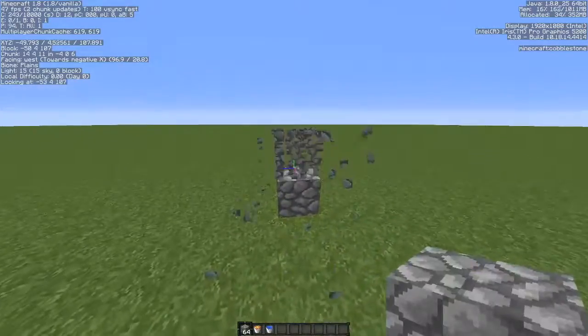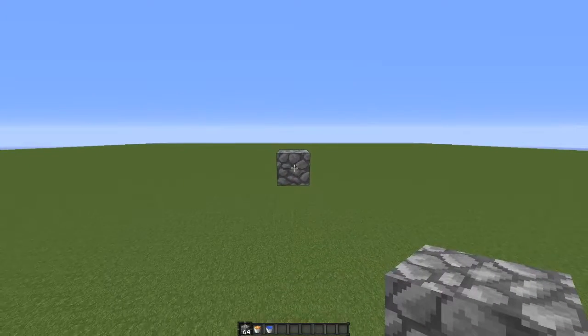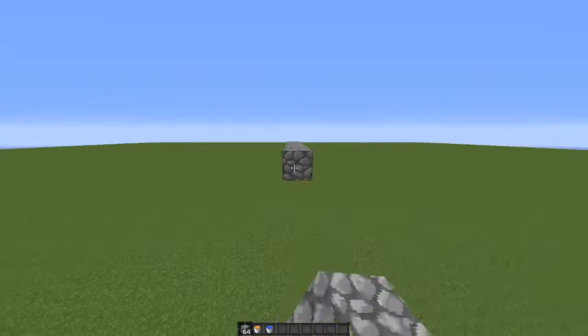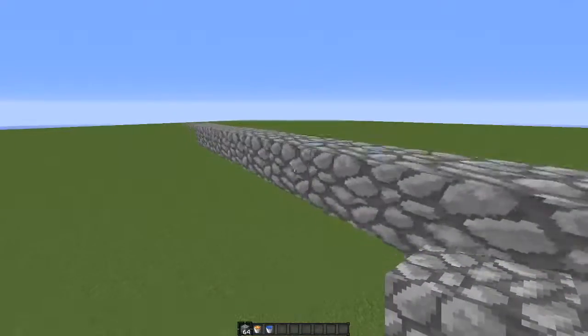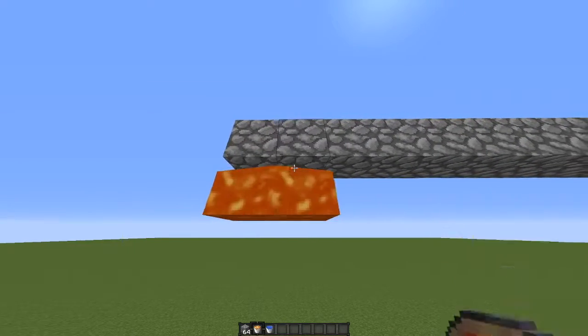Next thing you're gonna do is break all the blocks underneath the top one, just to make sure the lava flow isn't interrupted once you've placed it. Then you're gonna build out your wall as far as possible and as long as possible, all the way around your base. Then get your lava and place them underneath each cobblestone block.